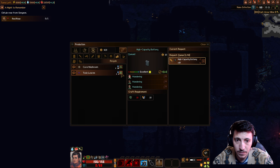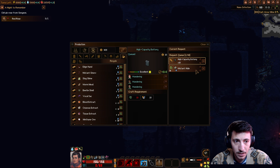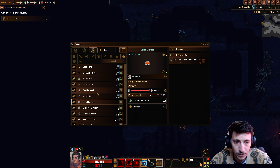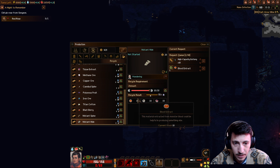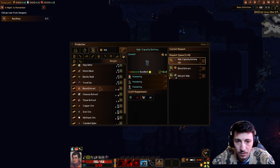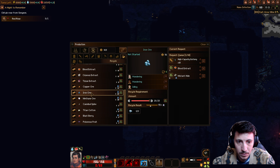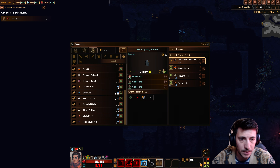We need to recycle some of this stuff. We've got this blood extract — organic fertilizer. Let's do that. Some of this mutant hide, we'll just do five of that. That seems good. Refined copper! So if we recycle the ore here — recycle that then. I didn't realize we could go ahead and upgrade some of these things.